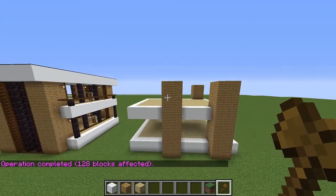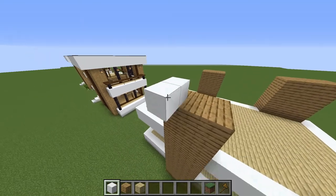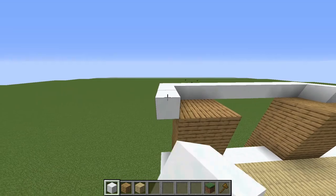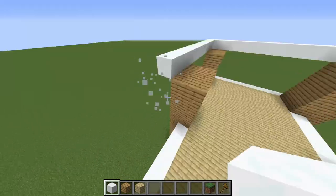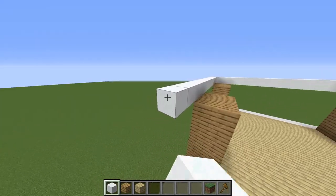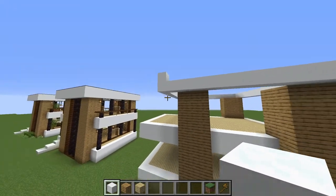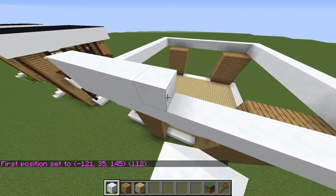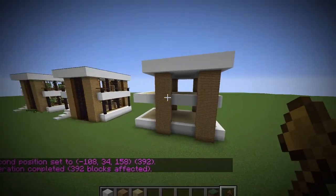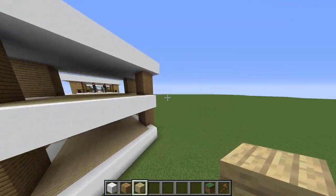Now to finish the structure of the house, we're gonna do the roof. For that, we're gonna take the snow block. We're gonna take one block out of the wood and cover this up on all sides of the wood. But here in this part, which is larger than the other parts, we're gonna take this out two blocks. Then we're gonna make this two blocks taller and fill all of this up. So I'm gonna do it really fast. Okay, here we have all of our structure completely done.